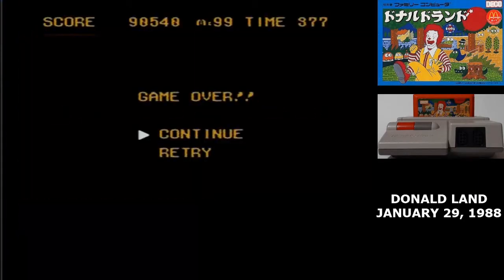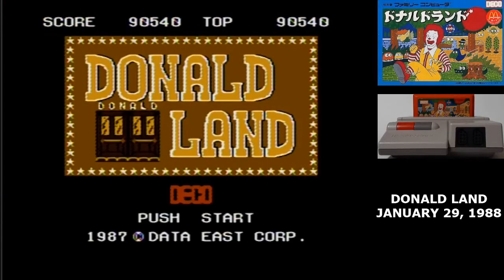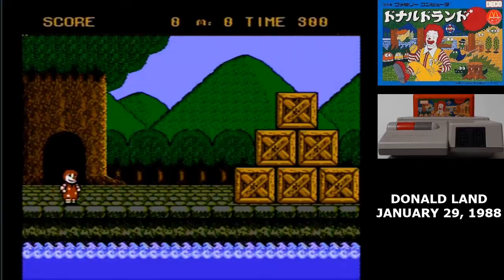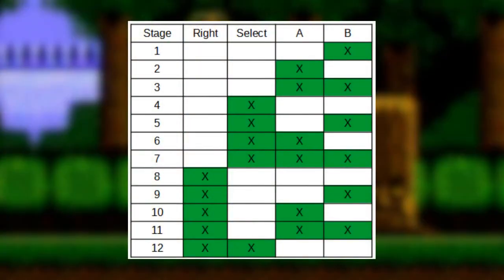Fortunately, the game also offers infinite continues. And in the worst case scenario there is a level skip code, though it's a little bit tricky to use. At the title screen, you have to press A, B, right, left, and then press and hold a button combination to select your level. While holding that down, you press up, and that skips you to the level you've chosen. If you look closely, the level select is a binary code, with each button on the controller being one bit.